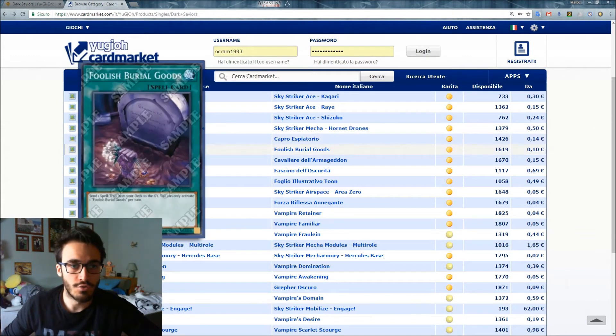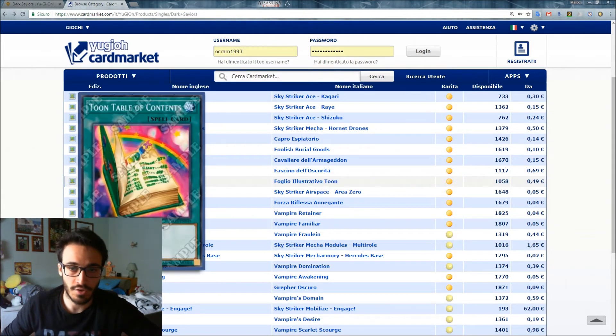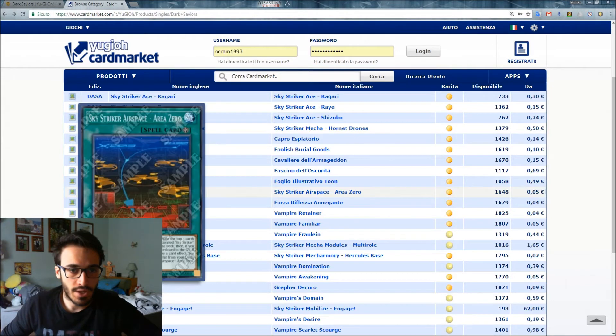We're also getting a bunch of reprints like Scapegoat, Foolish Burial, Night's End Sorcerer, and Table of Contents — which is a nice reprint since there haven't been many printings of that card. Then we have the Sky Striker Airspace - Area Zero field spell.